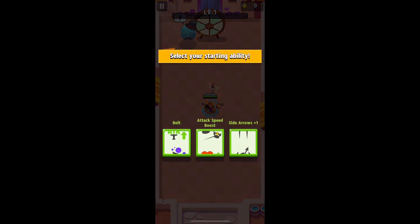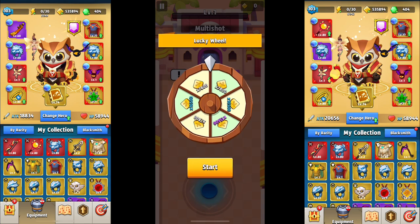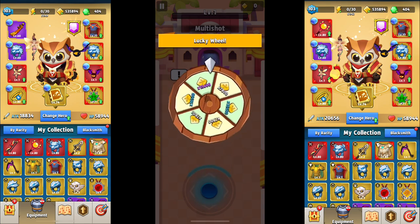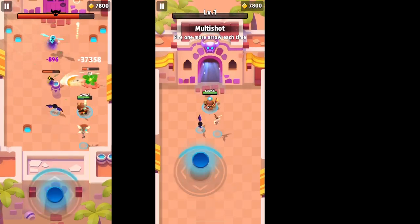I'm struggling a little bit here. You can see in the pictures on this side with the demon blade we're running just a little bit over 18,000 attack, and with either the staff or the bow we're running a little bit over 20,000 attack.